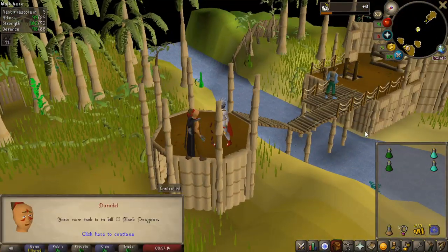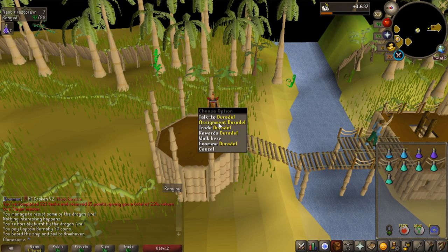First slayer assignment: black dragons, extremely easy to do. Of course, a very fast task and easy points. Let's get another one.